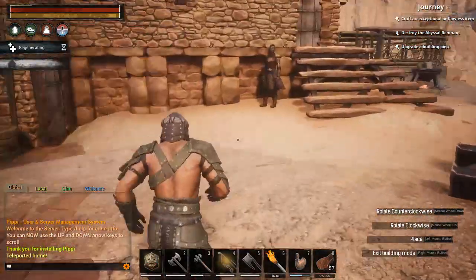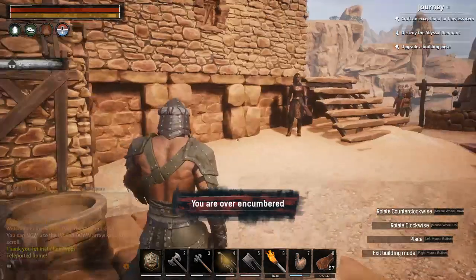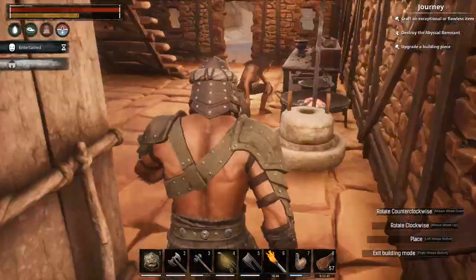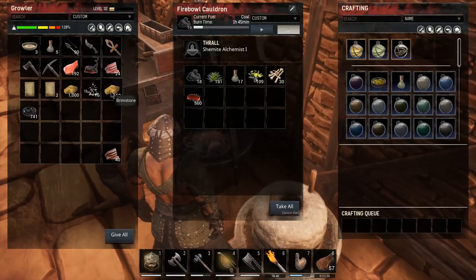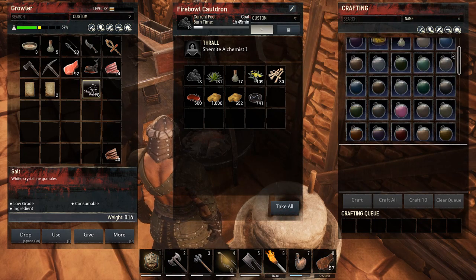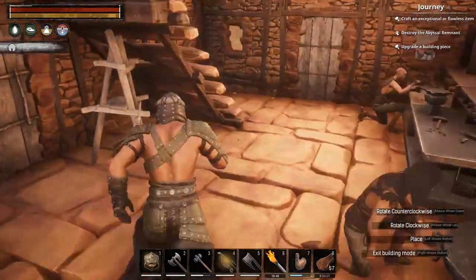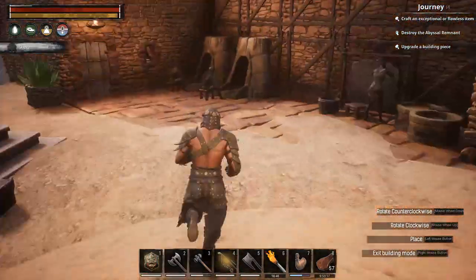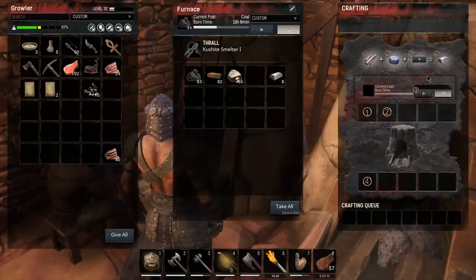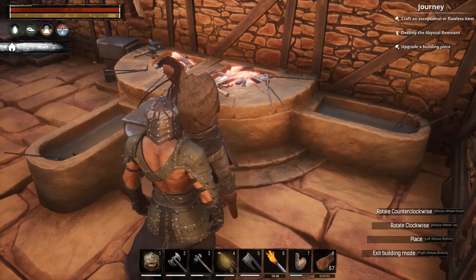Now we need some steel fire going. What do we need for the steel fire? I think it's tar from here — we've got 700 of it. Oh, we need fur too. I forgot, for Growler's armor we need some fur. We've got 370 steel fire, that'll give us quite a bit. How much iron do we have? We've got nothing in there — a little bit here. We are definitely going to need more iron.